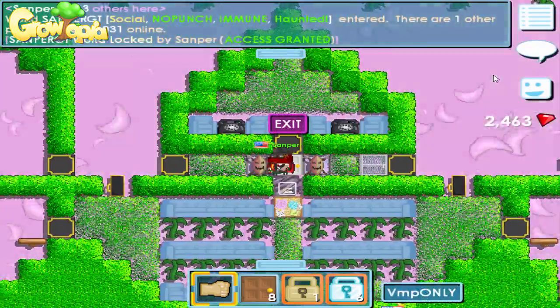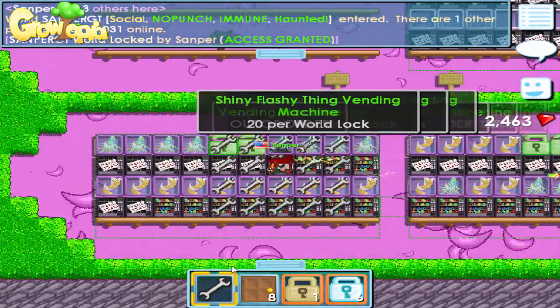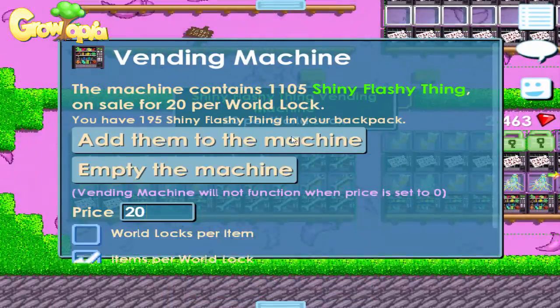Same for GT — it's my world, for you it might be another world. Then you go to your vending machine and you put it in your vending machine.